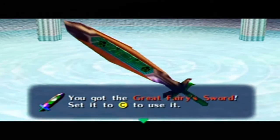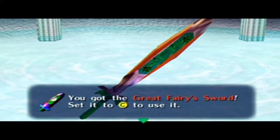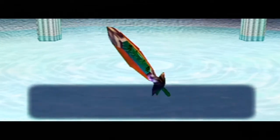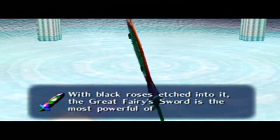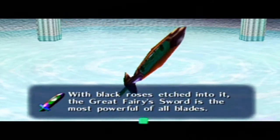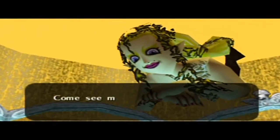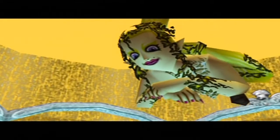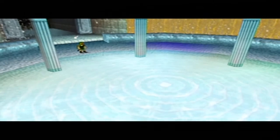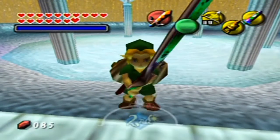The Fairy Sword — it's double the power of your already double-powered sword, but as an exchange it uses up one of your item slots. This thing really slices through things like nothing, with the black rose etched into it. The Great Fairy Sword is the most powerful of all blades, at least of this game. Come see me whenever you are overcome by weariness. Yes! Take a look at this beauty!